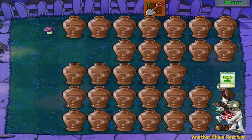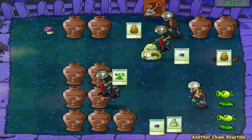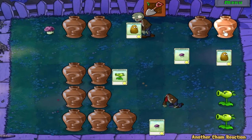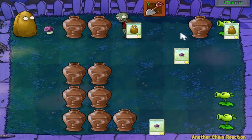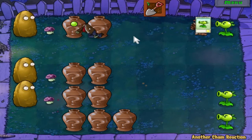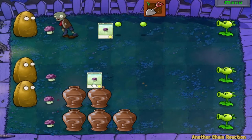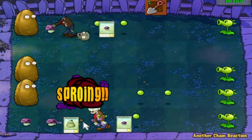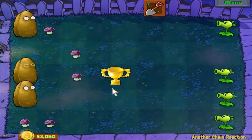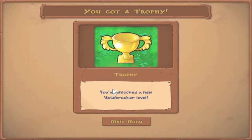When I found the squash I immediately went — I'm going to try to find a zombie that I can use this on. The Jack-in-the-box zombies are pretty easy to deal with, honestly, in these levels. Another Vase Breaker level.